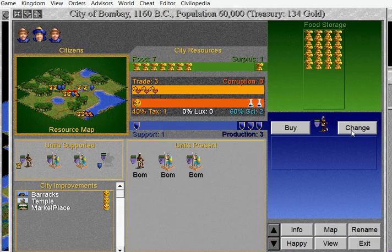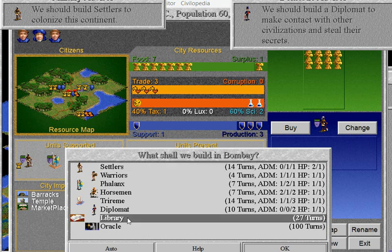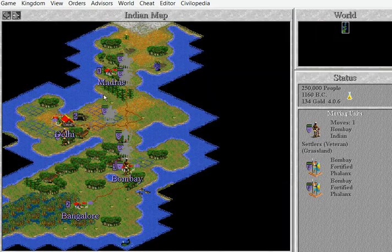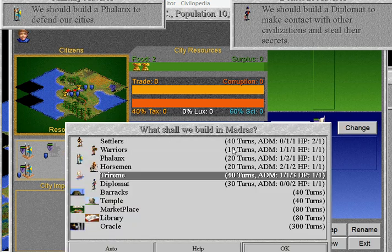I've got more settlers. I'm waiting for the Trireme. I'm going to do a library — I've got nothing else to do. Where's our Trireme coming? Oh crap, it's not going to come. It's got production zero — it's never going to arrive.